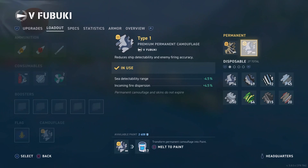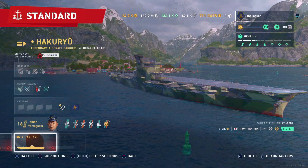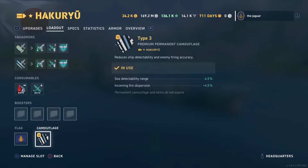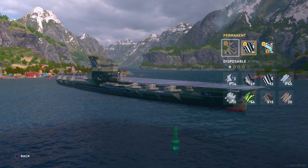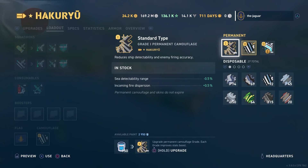We're going to upgrade the camo and get rid of that old one. Another example is the Hikariu — I created a permanent camo out of the Type 3 camo. I really like the historical camo on this ship; it was sitting there kind of teasing me but it was not available before. Now it is available, so we're going to go ahead and create this permanent camo and get rid of that Grade 3 camo.